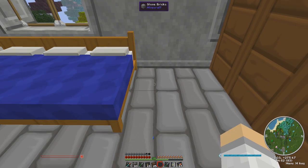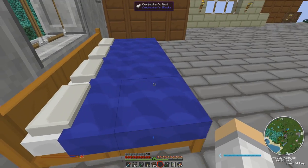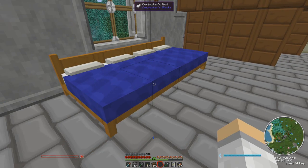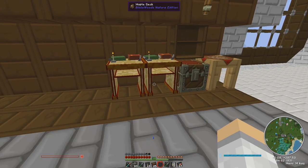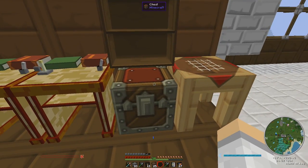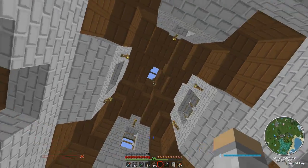A bunch of empty rooms to start with - obviously they're empty right now. Upstairs there's a big carpenter's bed; interestingly enough you can keep adding more and more to them in different colors. You can make it longer, you can make it wider, but you can't place another bed right over here - it just doesn't let you. And here we have a few desks with books and quills, and my chest - everything needed to build the crafting altar. We're gonna put it right here and start making our first spell.